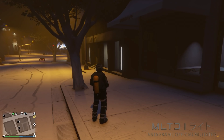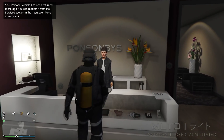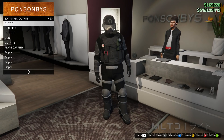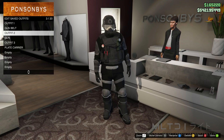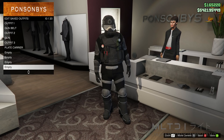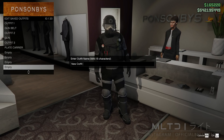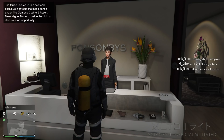Shortly after you'll load into a GTA Online session on your male character. Head over to the clothing store and start browsing the outfit section. As you can see the outfits we made on the female character have now transferred over to the male outfit slots. Before moving on, make sure that you save your favourite outfit — the one that you are currently wearing.